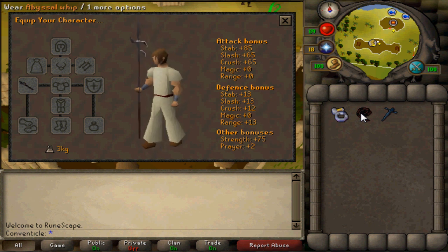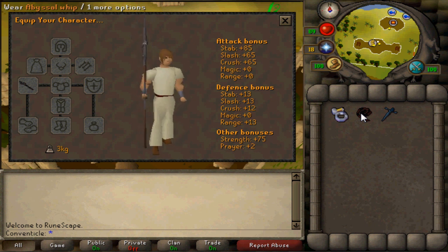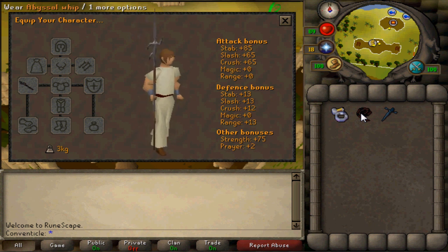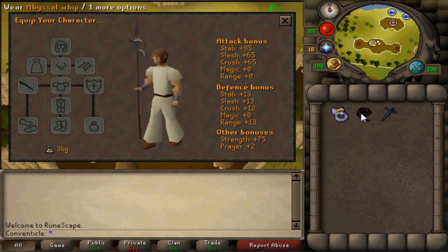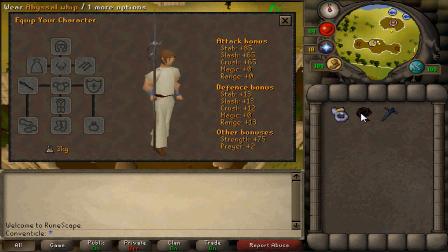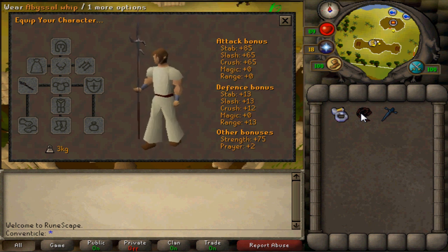The Zamorakian Hasta has a lot of bonuses over the whip, but the whip does have a strength bonus and a lot less requirements, and it costs a lot less. There are a good amount of monsters that are weak to stab, which is why I find a lot of people wanting to get this — slayer monsters and metal dragons. If you ever have a slayer task such as iron dragons, steel dragons, or mithril dragons, you should probably use the Zamorakian Hasta if you have one. But at the moment, I don't see too much of a point in investing in it if you do a lot of slayer.